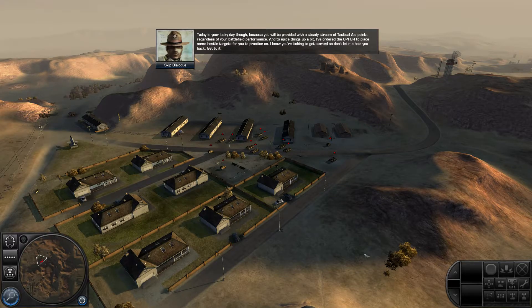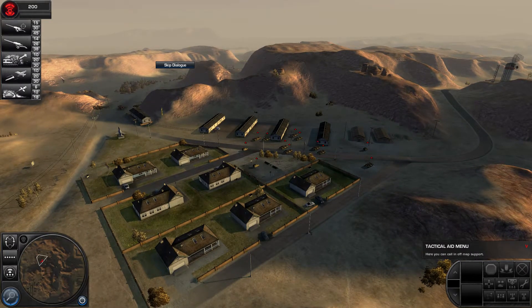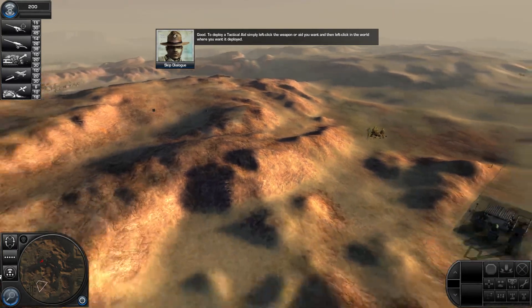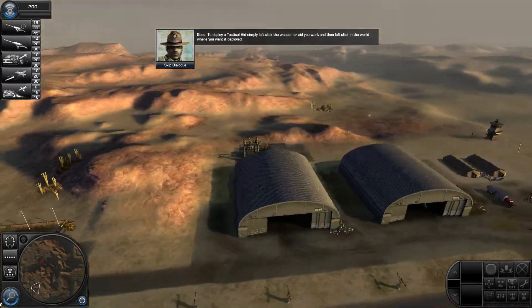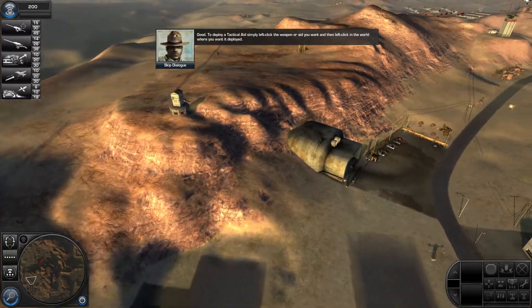Today you will be provided with a steady stream of tactical aid points regardless of your battlefield performance. I've ordered the OP4 to place some hostile targets for you to practice on. Get to it! To deploy a tactical aid, simply left-click the weapon or aid you want, and then left-click in the world where you want it deployed.